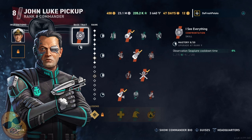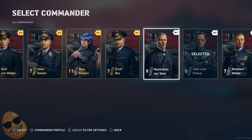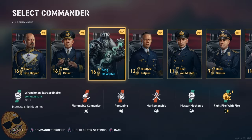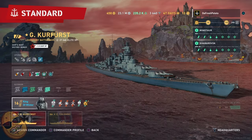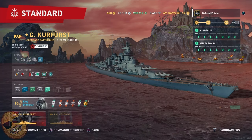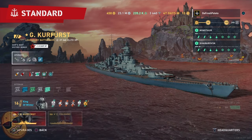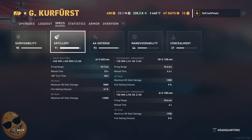Let's set up our commander. We were going with Jean-Luc Picard — no, just kidding, Jean-Luc is useless. That was just for teasing. We're going with Henry J. Hyde. Now let's take a look at our specs. Our secondary armament range is now at 10.6 km — that's much better. We want to be utilizing our secondaries as much as possible.